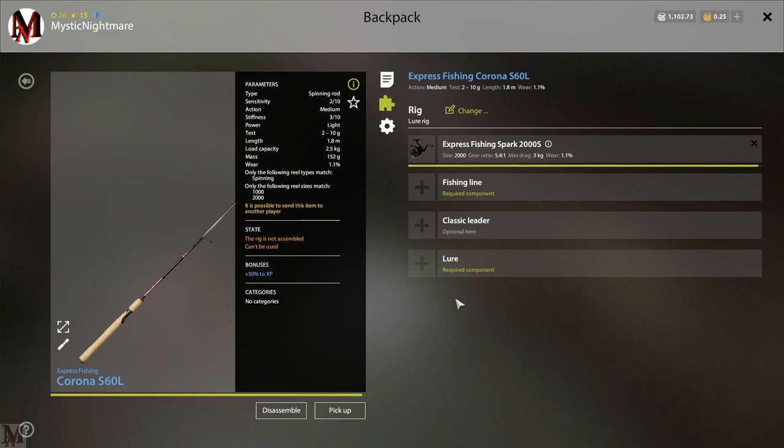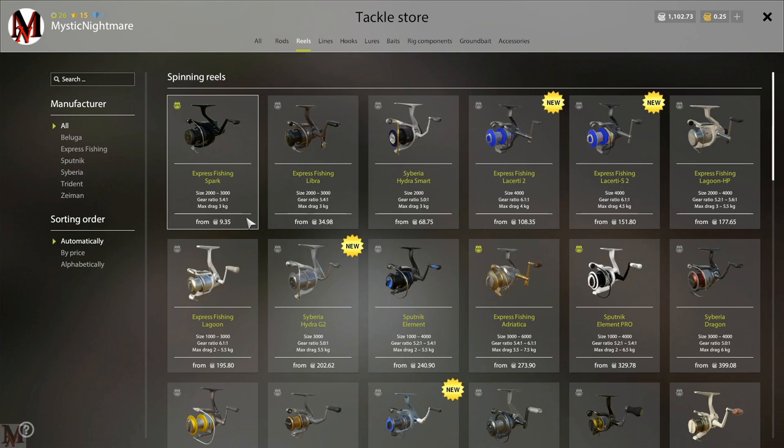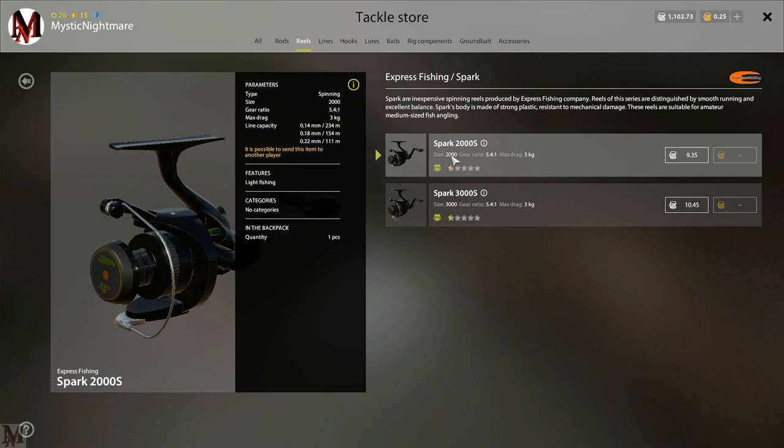Next is the Express Fishing Spark reel. You should receive this when you first log in and start the tutorial. If you don't have one or broke yours, they're very cheap — only 9 silver — and you want the 2000, not the 3000. Note: it's 8 silver at Mosquito or Winding Rivulet, so buy your stuff there rather than here at Belaya — it's more expensive here.